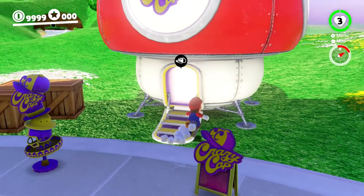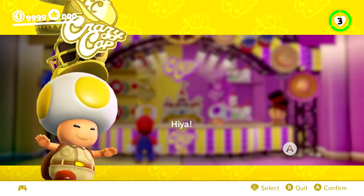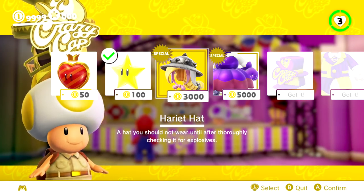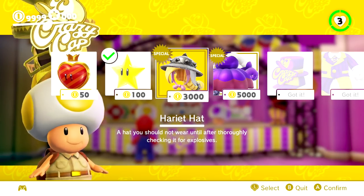Hello ZebraHerd, welcome back to Super Mario Odyssey. Today there is a brand new costume in the Crazy Cap shop. The last two costumes we've had have been Broodal stuff, and it looks like it's the same thing here. We have the Harriet hat and the Harriet suit — the third out of the four we can get, and the only female character out of the main four Broodals.